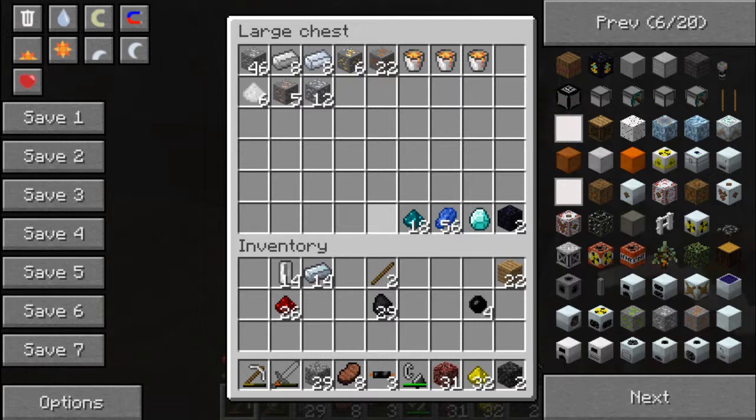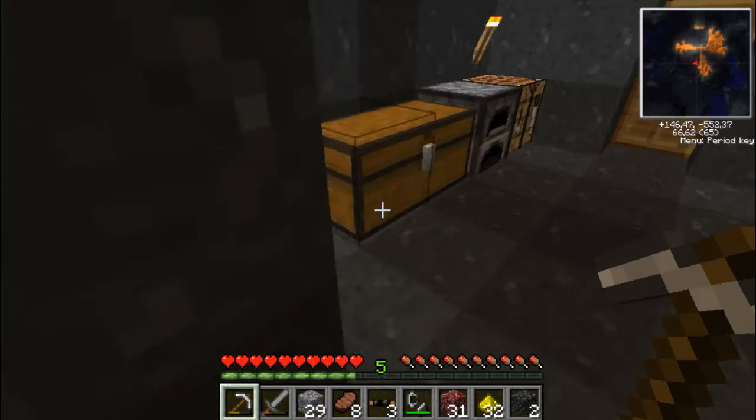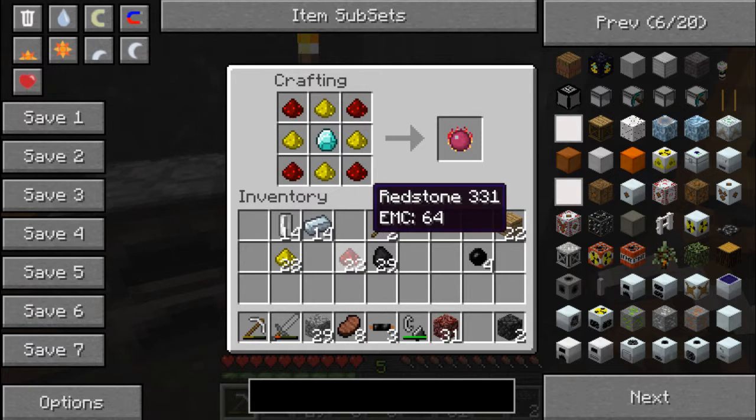And this is going to solve all my problems. So I need my diamond. I put the diamond in the middle - glowstone there, it can also be in the corners, it doesn't really matter, both recipes work. So there you go, we have the Philosopher's Stone!